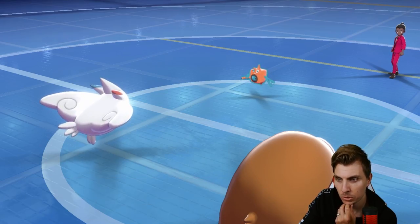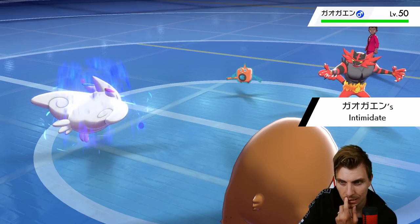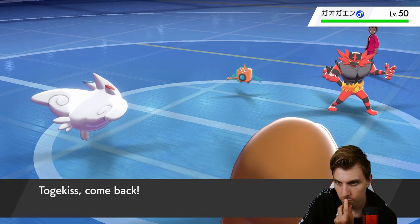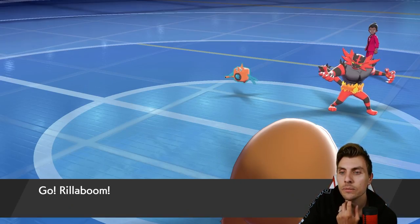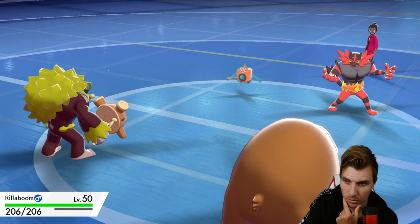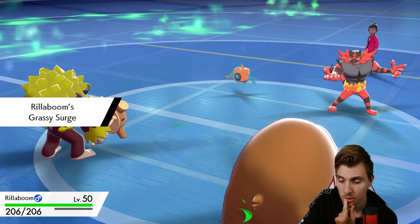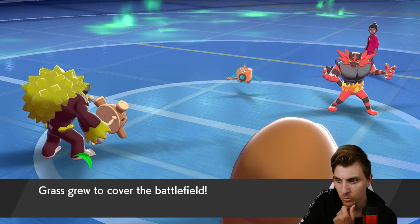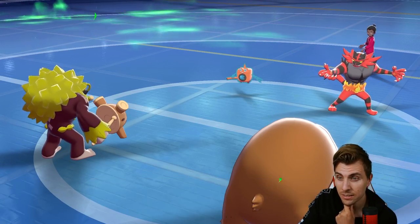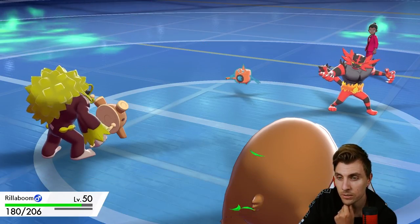Rillaboom is going to be able to come in and take a potential Electric type attack from Rotom pretty well, and then we can pressure with Fake Out the next turn onto Incineroar. We also have the ability to Fake Out into Incineroar and get Zekrom onto the field, which could be a decent option — getting Zekrom in without being Intimidated is always nice. We see the Volt Switch come out.